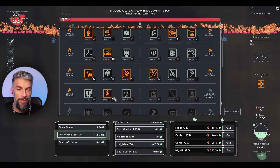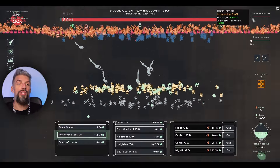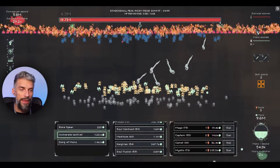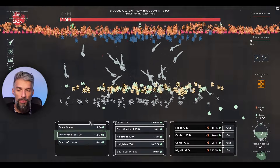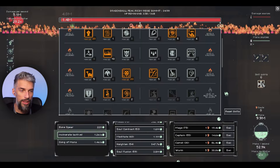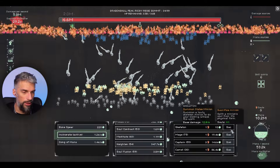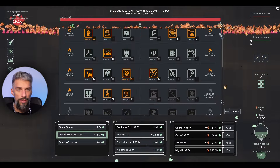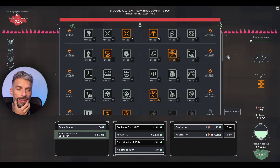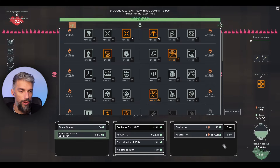We have a regeneration wall next and I want to do another build. This build is lackluster because our bone spears don't scale as expected. I wanted to add worms and see how they work. Let's reset. What I'm trying to do is make a mana build in order to get more souls while doing this build.